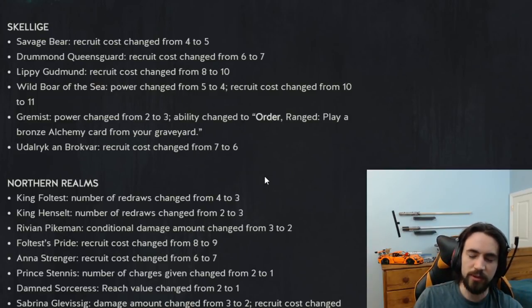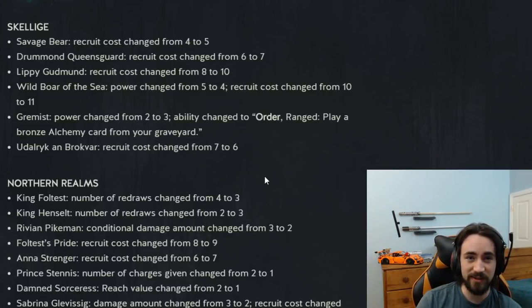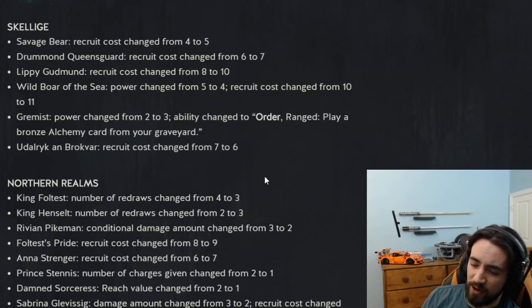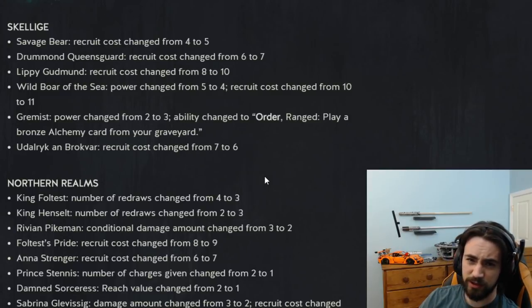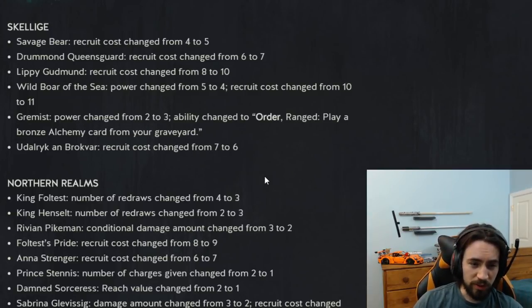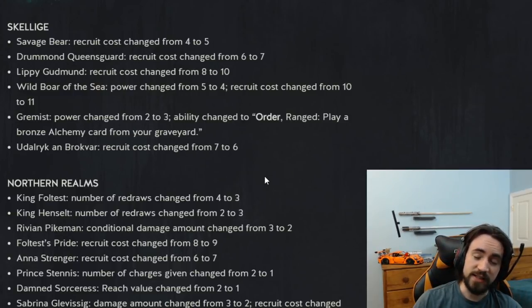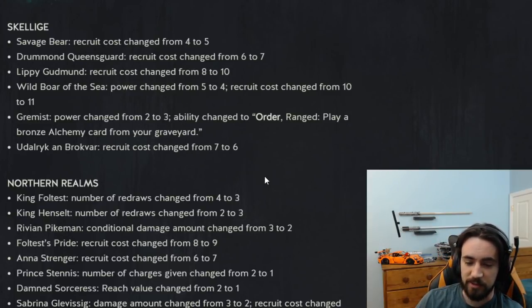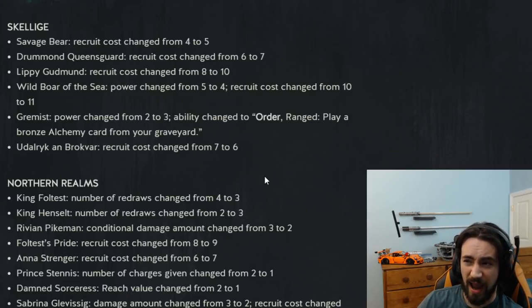Wild Boar of the Sea: power changed from 5 to 4, crew cost changed from 10 to 11. Wild Boar was probably the strongest gold card in the game alongside Krakencrate and Wolfsbane — you could be getting 25-plus value with this card. I played it today and was getting 17 to 20 value; I was playing a Dragon SK deck with Aquvis and Blaze. I slapped Aquvis on the board, it goes off and damages the entire enemy board by 1, then Wild Boar comes in and hits everything again by 2 — so you're doing 3 damage to the entire enemy board. The card is still absolutely insane — they could have changed it to 3 strength and it would still be insane. This is auto-include in any Krakencrate deck.